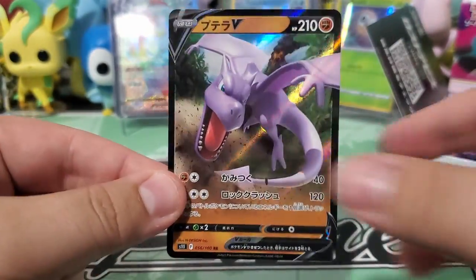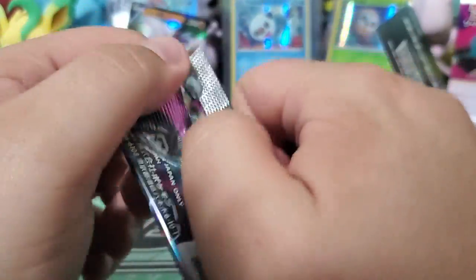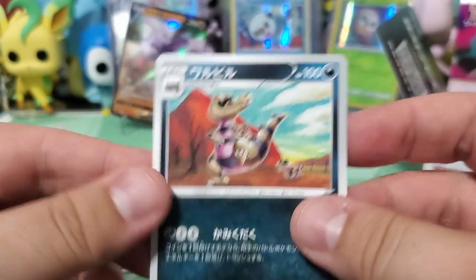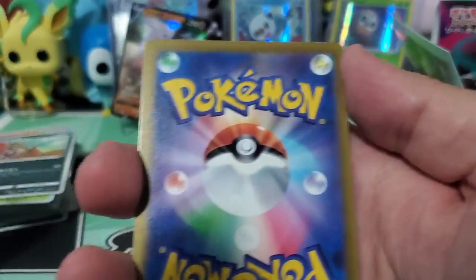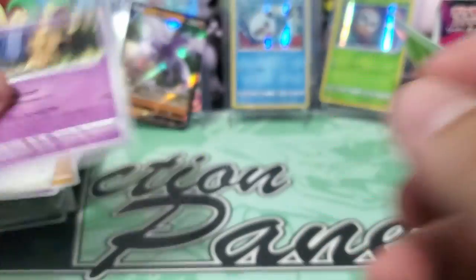There is a very beautiful alt art Aerodactyl V that I would love to pull in this set, but I don't see us pulling that. I'm trying to get some nice five-by-seven postcard prints but they don't seem to print stuff like that. We've got Venonat, Slugma, and Krookodile. We are burning through packs and it's been an honestly rough box besides the secret rare Kyurem. We've got Porygon-Z, a beautiful Komala art, Sandile, Porygon, and a cute little Mimikyu.